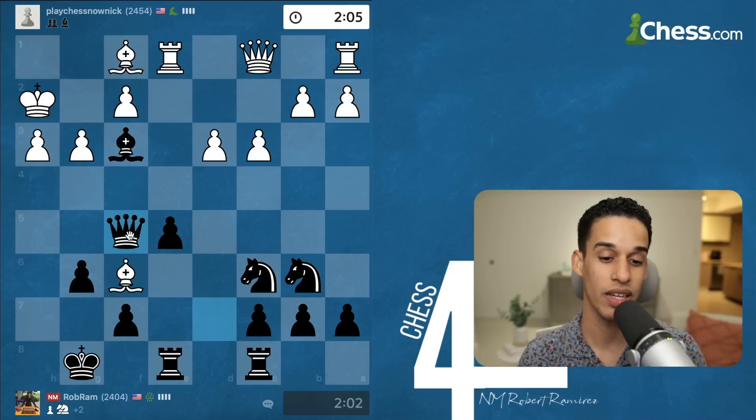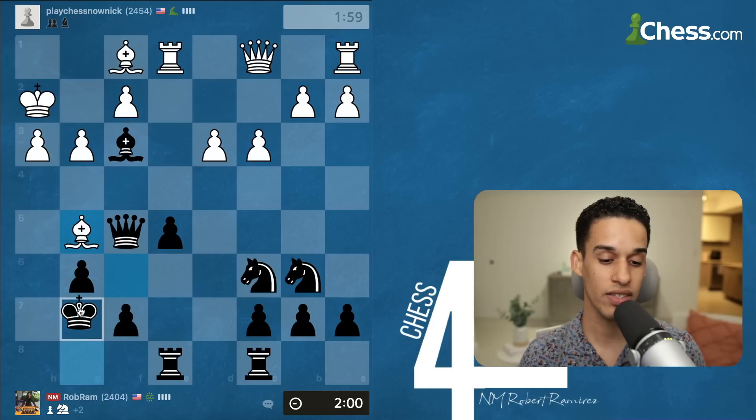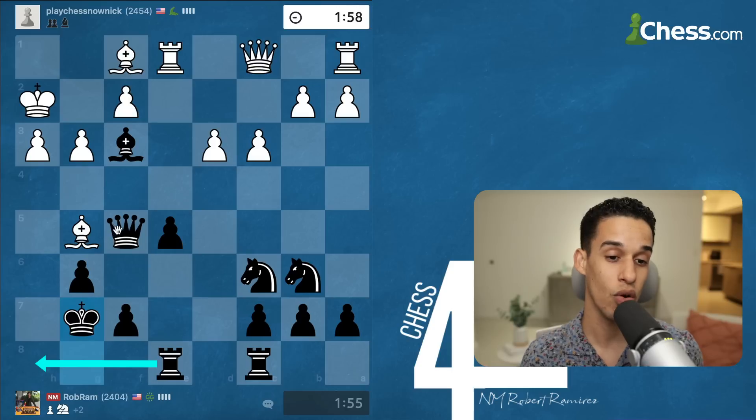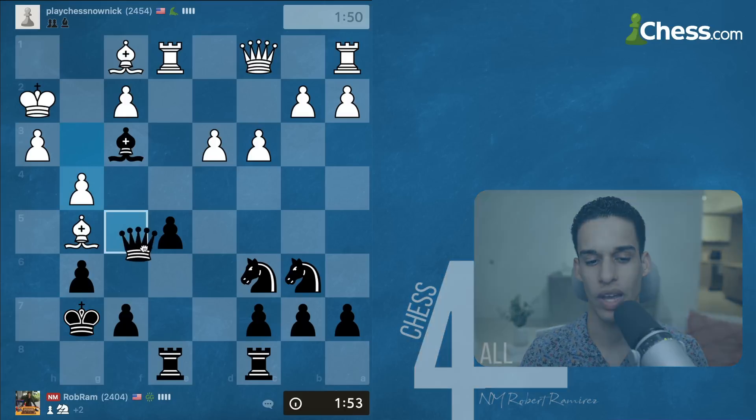I just need to make sure that I don't get checkmated. If his queen gets to h6 I could get checkmated on g7. So now I'm asking them what are you going to do about that bishop. King g7, trying to bring the rook to the h-file — that file is semi-open and we could definitely put a lot of pressure through that file. Of course they could do bishop h6, but it's just not going to lead to anything.